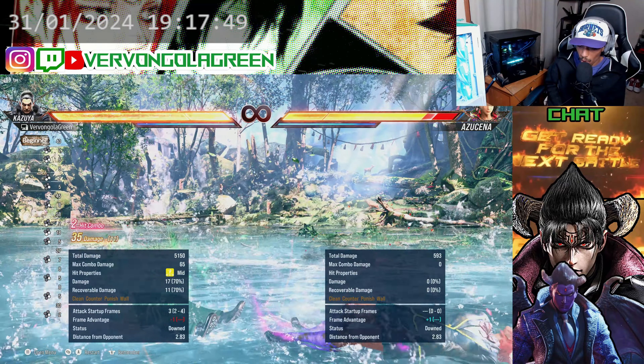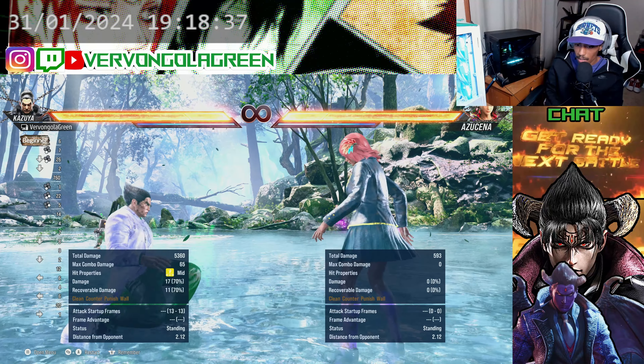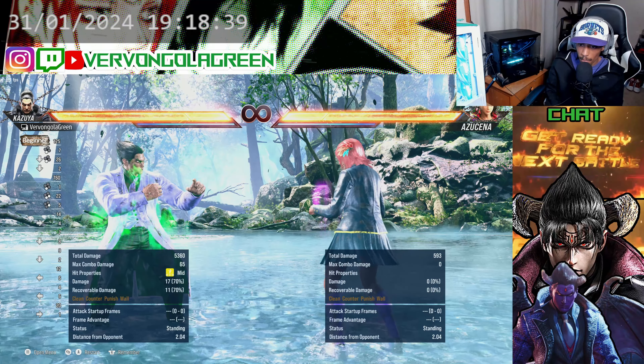The damage ends up roughly the same, which is interesting. Overall the heat smash definitely doesn't give you more damage in combos — the scaling hurts wall combos too. That's a good example. Now you can see I'm on the ground — I want to show you the most basic wake-up techniques that'll help you against opponents.